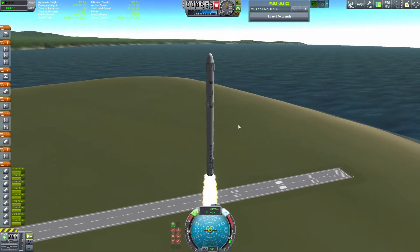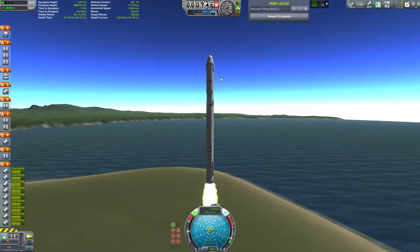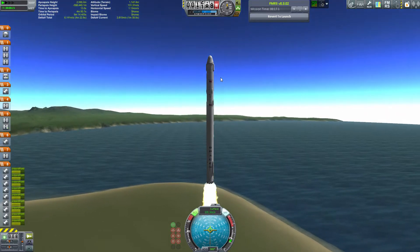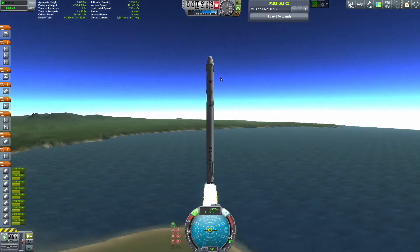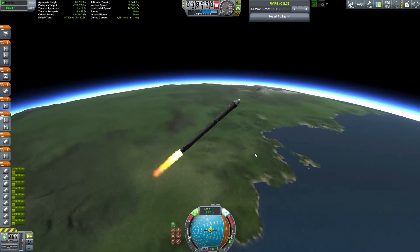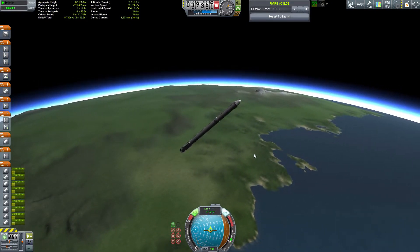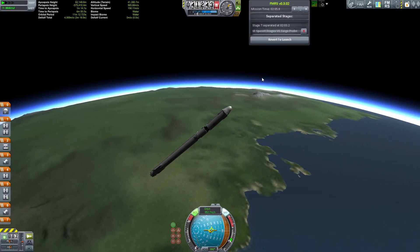We're going to do this in classic SpaceX style. As you may know, SpaceX is trying to land the actual first stage, core stage of their rockets back down on Earth on a drone ship — not quite in the middle of the ocean, but in the Atlantic nonetheless. We're going to simulate that to a certain extent; I'm going to go ahead and land on an island in the ocean.